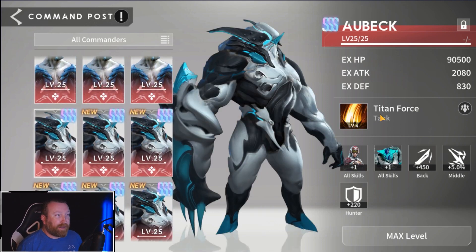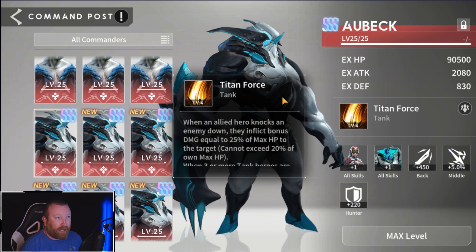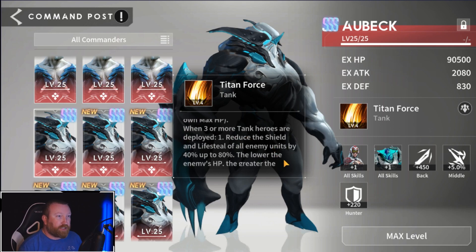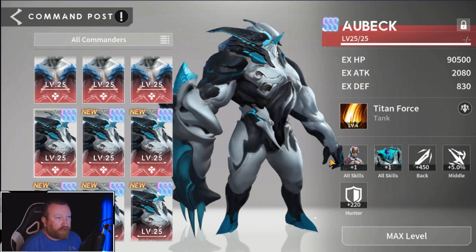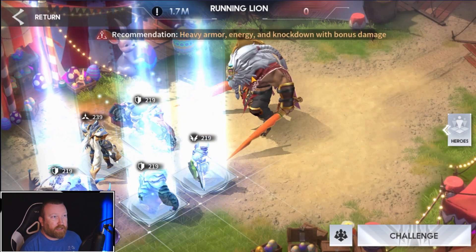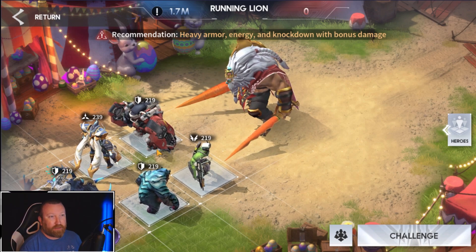If we go to the Command Post and look at this commander, this is a really awesome tank synergy. It says when allied heroes knock an enemy down, they inflict bonus damage equal to 25% of max HP to the target, capped at 20% of their own. When three or more are deployed, it reduces the shield and lifesteal of enemy units by 40%, up to 80%, with greater reduction the lower their HP. The knockdown part is the most important, and it literally tells you in the Easter battle interface: recommendation is heavy armor, energy, and knockdown with bonus damage.